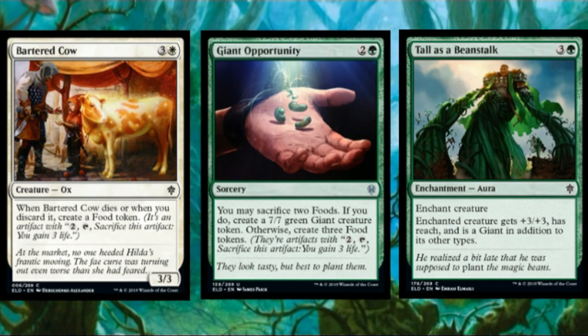Giant Opportunity is probably decent in the limited food draft deck. It could be a playable three-drop in the standard food deck where creating two food tokens by turn three is fairly easy. But I'm not sure it makes it in standard when we have Teferi, Tyrant's Scorn, and other cards that can easily deal with a seven-seven that doesn't even have trample. The multiple modes might push it into standard playability, but it doesn't make the food deck look a whole lot better to me.